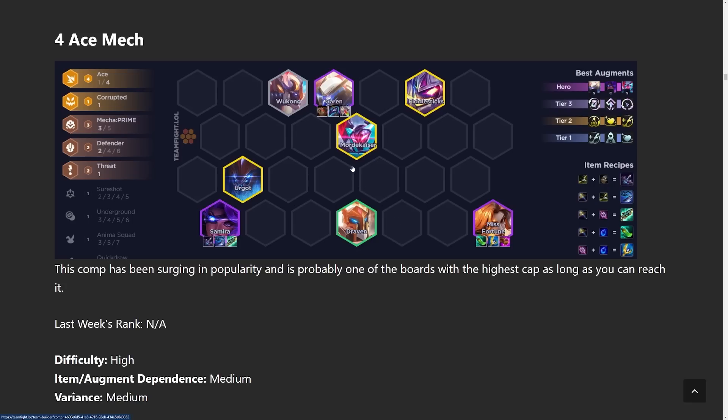You may have noticed this comp doesn't require that many units: Wukong, Garen, Mordekaiser, Samira, Draven, and Misfortune — that's only six units, so you have two flex spots. You could run four Defender if you want, or the threat units like Urgot and Fiddlesticks. If you don't have resistance penetration you could run a Morgana. It's a very flexible comp, so mix and match the other units as needed.